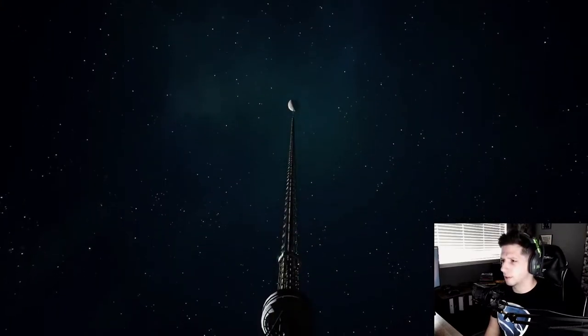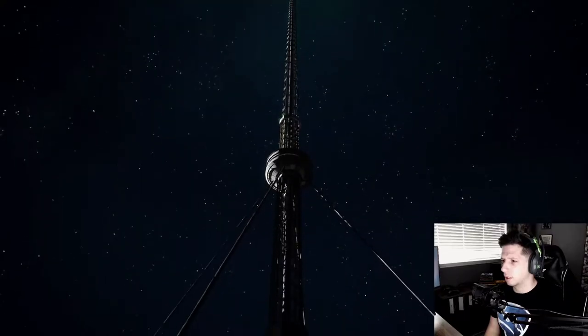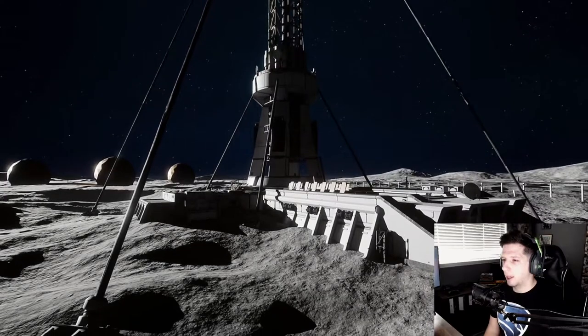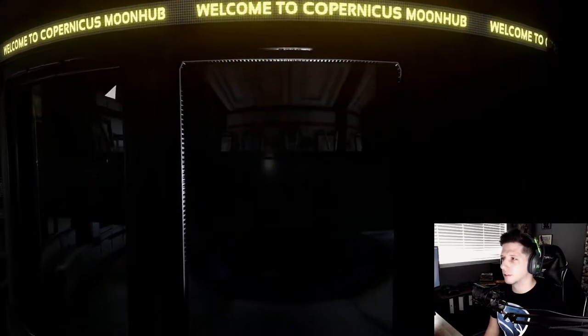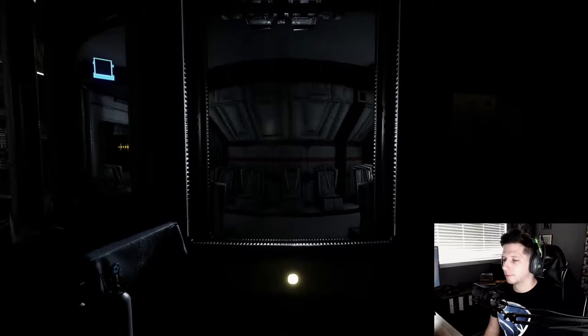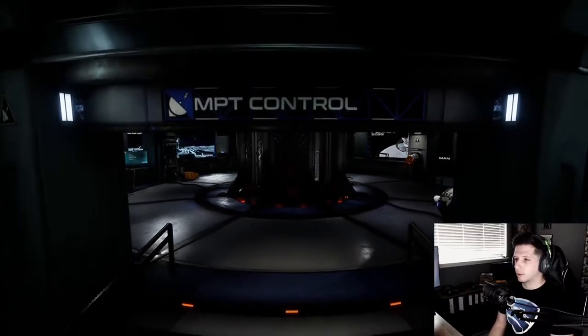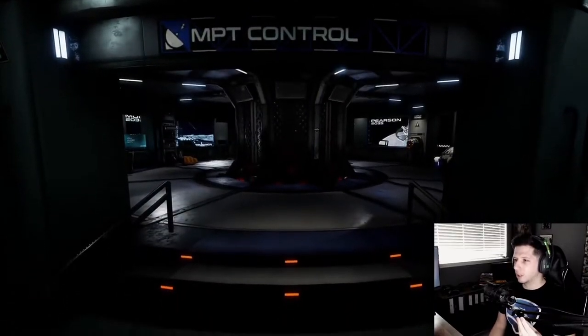Wait, I think we already saw this, didn't we? Yeah, okay. This is us on that elevator thing I was talking about. Now we're at the Copernicus Moon Hub. There it is. All right, let's get our adventure going.